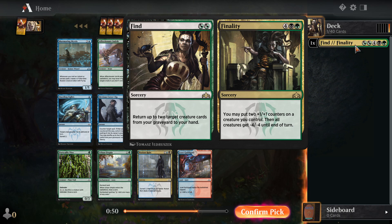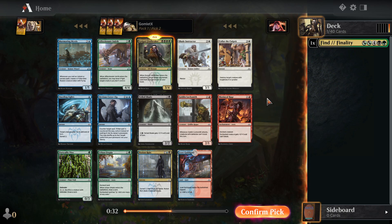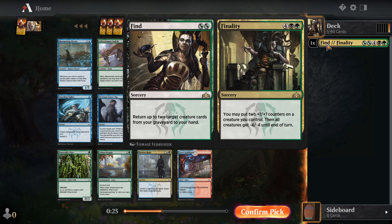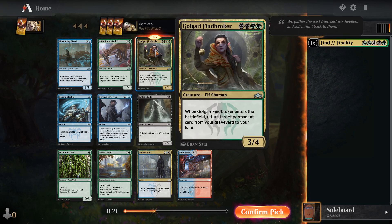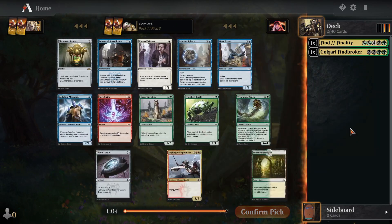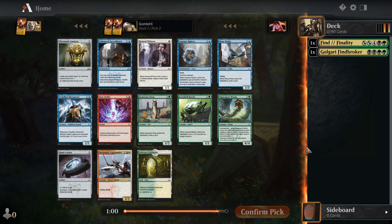It also has the versatility that any time you're stuck on mana and can't make it to six for the board wipe, or if you've been in a top deck war where you and your opponent don't have any creatures on board, Find is a great card as well — bringing two creature cards back from your graveyard to your hand, giving that two-for-one value by essentially drawing your two best creatures that died earlier in the game. We can easily pick up a Golgari Finebroker to follow it up. We want to stay heavily in Golgari and pass as few Golgari symbols as possible to the players on our left, so hopefully in pack two we get a lot of Golgari goodies.